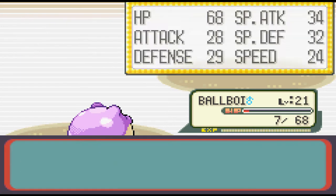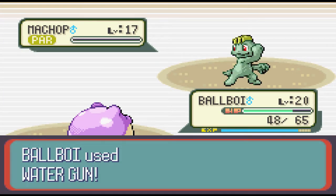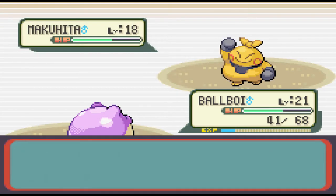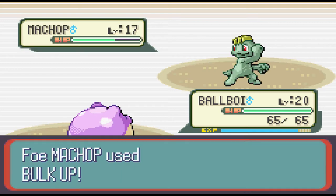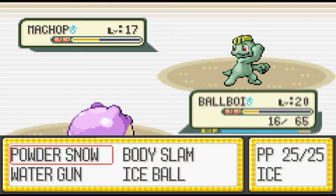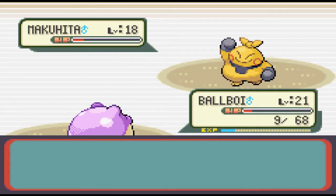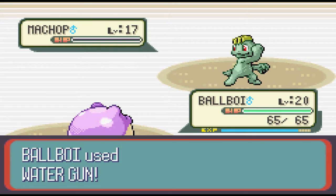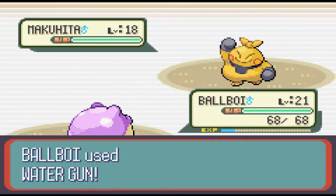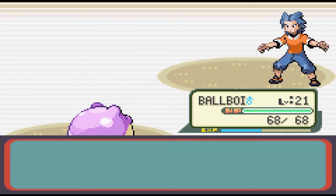Now it's time for the second gym and Brawley is a problem. He's the Fighting-type gym leader and I'm an Ice type - this fight is not great and I get absolutely obliterated a lot of times. If the Machamp decides to actually attack it'll destroy me, and even if I get past it, the Makuhita hits just as hard. You need things to go basically perfect. After lots of attempts I eventually get a sequence where the Machamp just does nothing but Leer, I take no damage, the Makuhita goes for a Bulk Up, and then I crit on my second move to take the battle without taking any damage. The second badge is down.